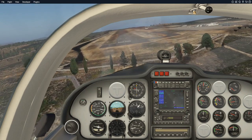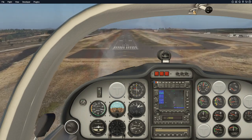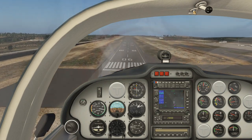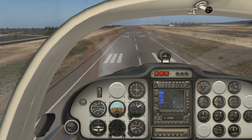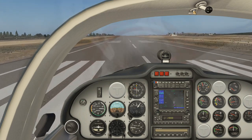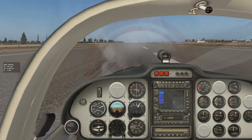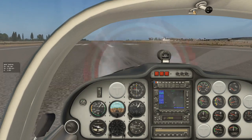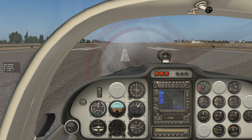We realign with the centerline. We should touch down after the PAPI lights — that's the normal touchdown zone. Now I start reducing throttle to prepare for the flare. We flare and touch down — it was a good landing. We brake gently, maintaining the centerline. The landing was at 116 feet per minute vertical speed — pretty good. The plane stops. We release the parking brake and, once authorized by ATC, we taxi back to the stand.